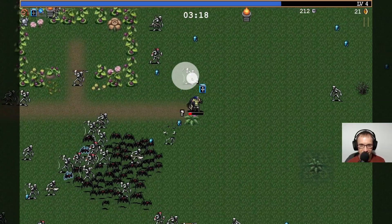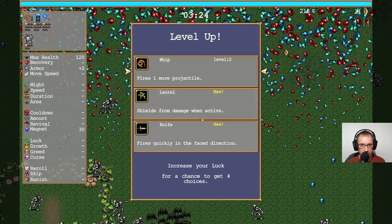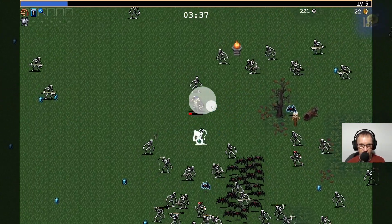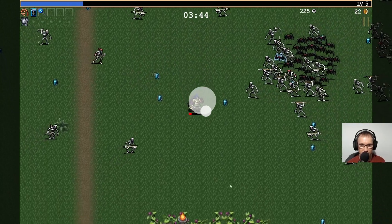For some reason - one more projectile, shoots some damage when active, fires in the face direction. I'll do that. You can see the bats have been replaced now by skeletons, essentially. In fact, I don't actually need the arrow buttons - I was using the arrow buttons, I could just use the mouse.